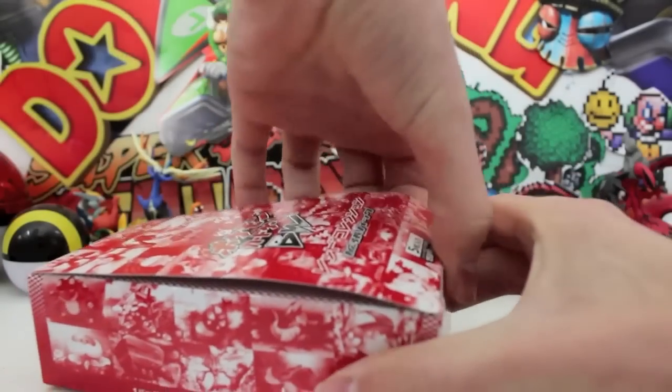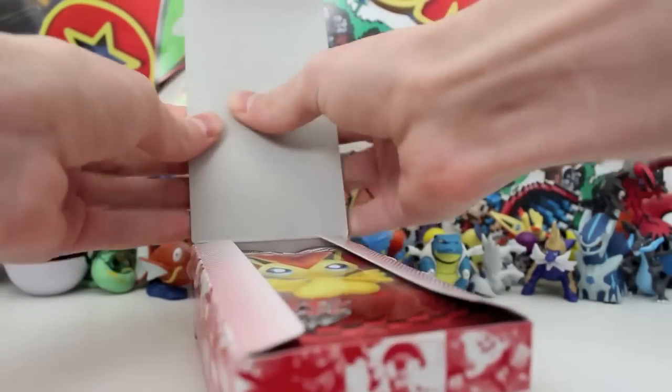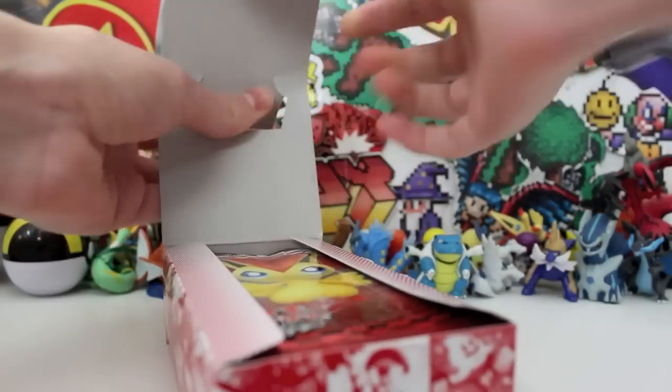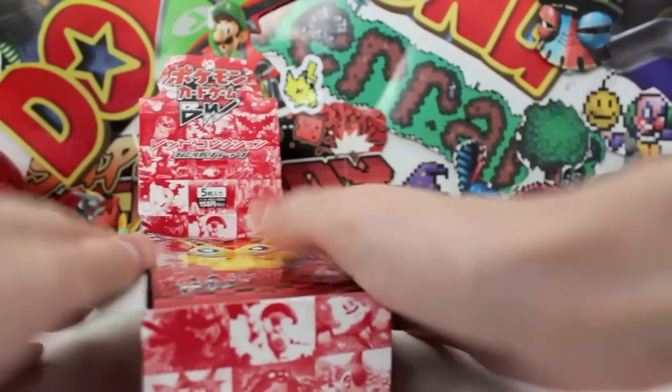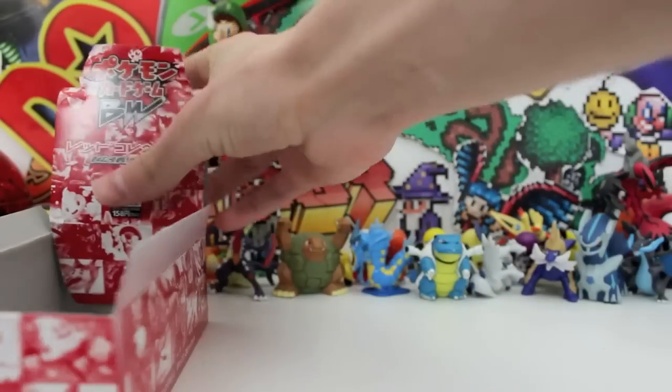It is Noble Victory's English equivalent, so you know what that means - we're going to go for that secret rare Meowth that we've never been able to pull. This is not as tall as the other booster boxes, I'm used to it being really tall. Alright, let's open the wings up. What a video this is going to be - I don't know how fast I'm going to be able to do this, but we'll try our best.